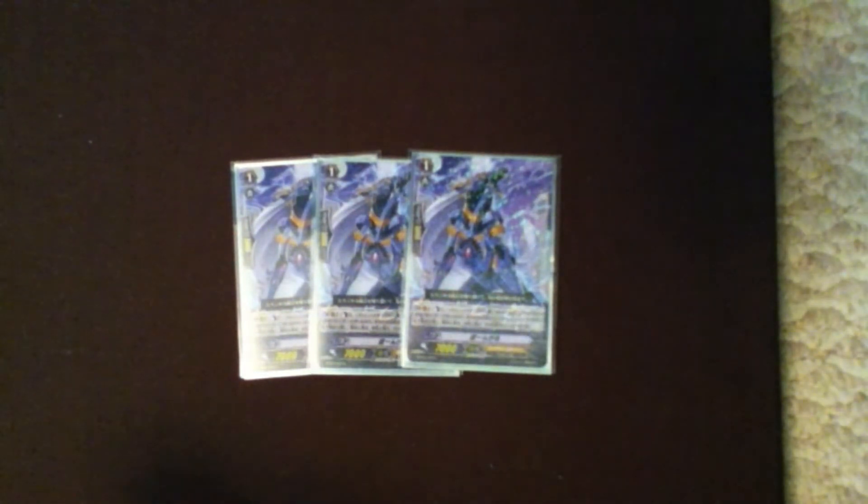Next we've got 3 Pongol. Really, really good card. Allows me to search for Soul Savior Dragon by Soul Charging it and then Counter Blasting 1. It's also a 7k booster, so it allows me to hit for 20k with Palamides or Soul Savior. Pongol means I don't get stuck at grade 3, gets me Soul Savior, and boosts for 7k.